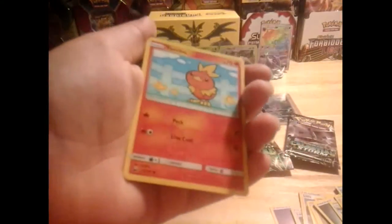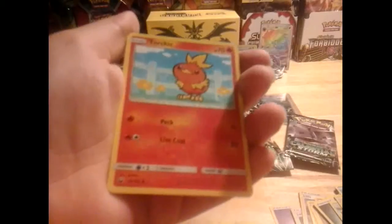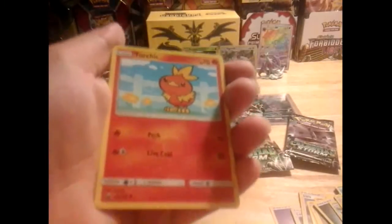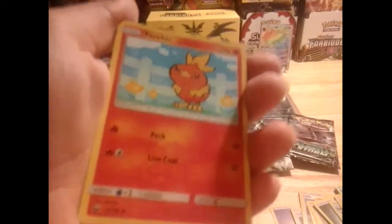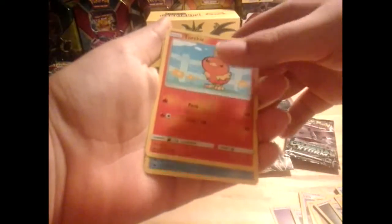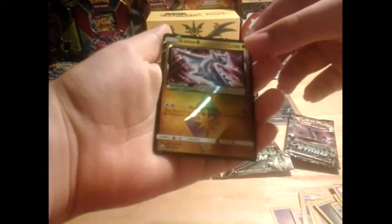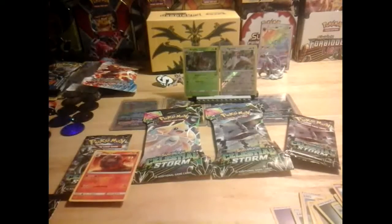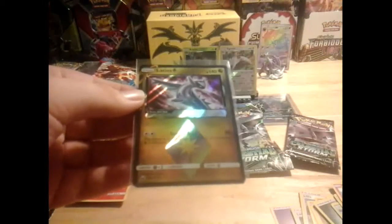I don't know if you guys like this set or the old art styles, but I just think it's cool. I don't have too many old cards — I have a few Base Set cards up to Neo, because my dad gave them to me. Torchic, Luvdisc — oh no way, a Latios prism and a Macargo! No way, we got two pulls in every pack — a pull in every pack! Latios prism, dude that's awesome!